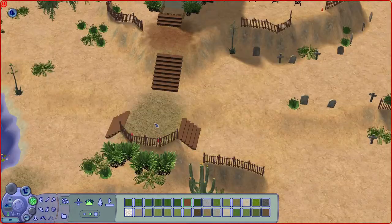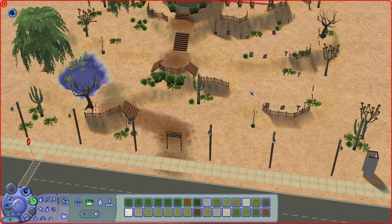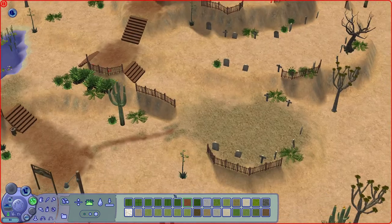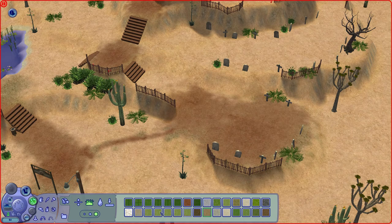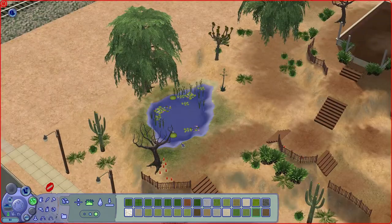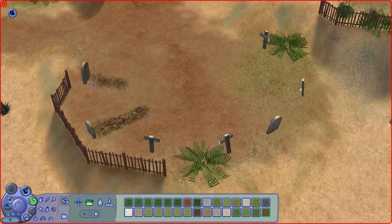After everything is placed, I painted the terrain to connect the areas of the church together. The brown soil suggests pathways that people have taken to get around the church grounds, while patches of grass highlight the vegetation. These colors aesthetically elevate the hilltop against the beige desert.